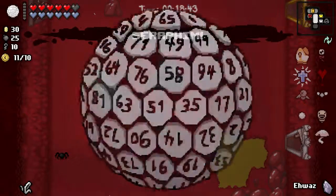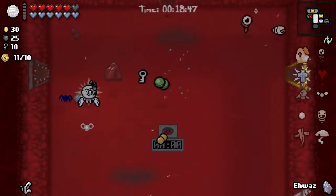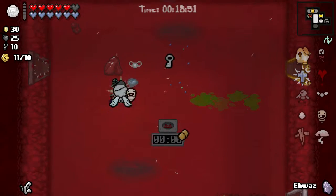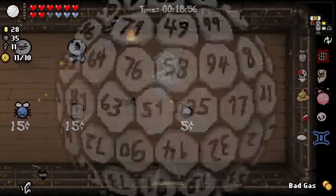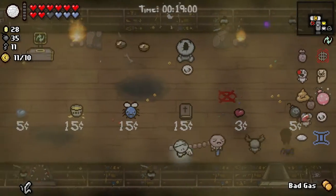Let's do it. Seraphim — we now have Flight. We now have Cursed Eye Ipecac. Is there a battery in here? If you didn't see that, we had the thing that brings the tears to us — I forgot what it's called.